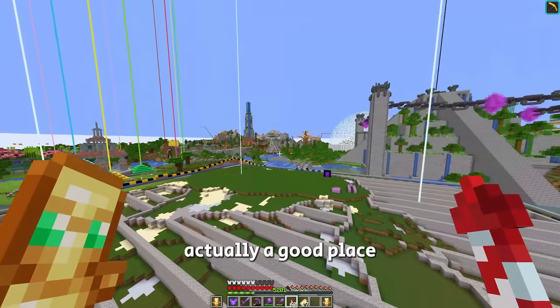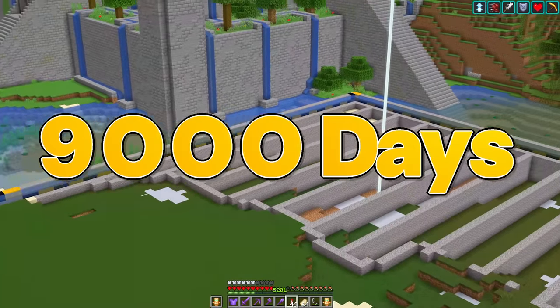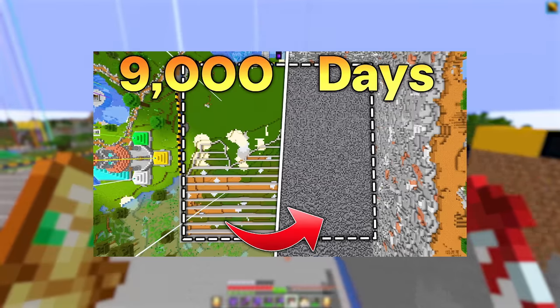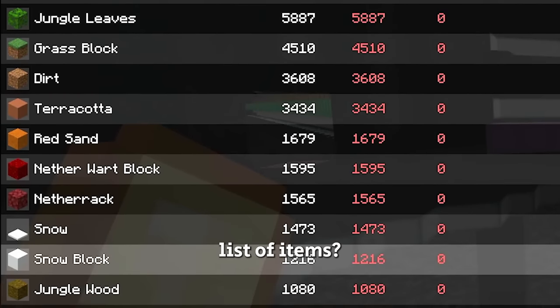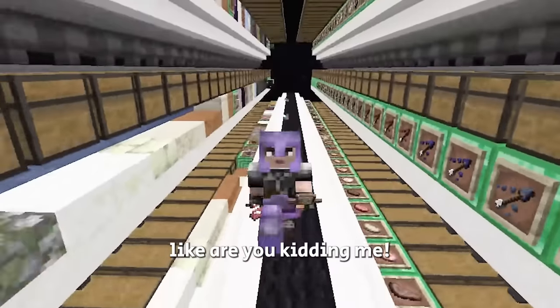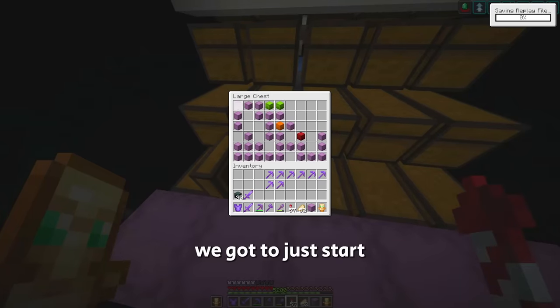I think this is actually a good place to take a break from working on the hole. I'm about to hit 9,000 days on the world, and I'd like to blow up the hole on the 9,000 days stream. So in the meantime, let's start collecting the items for the entire Parkour Spiral. Oh my gosh, what the heck is this list of items? 170,000 blocks? That's kind of crazy, but I guess we gotta just start.